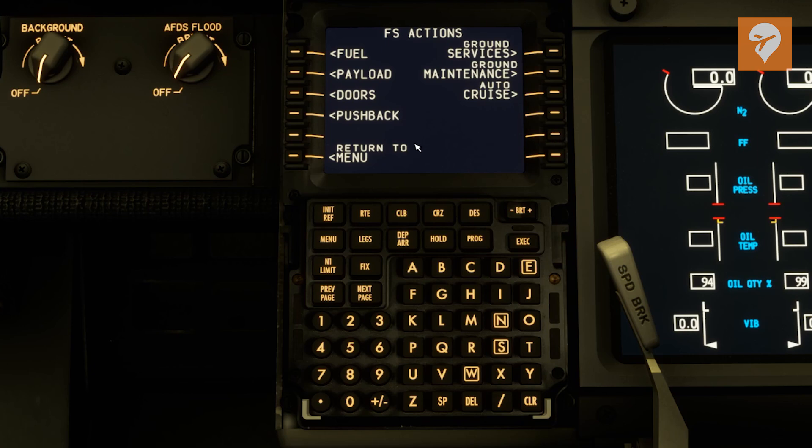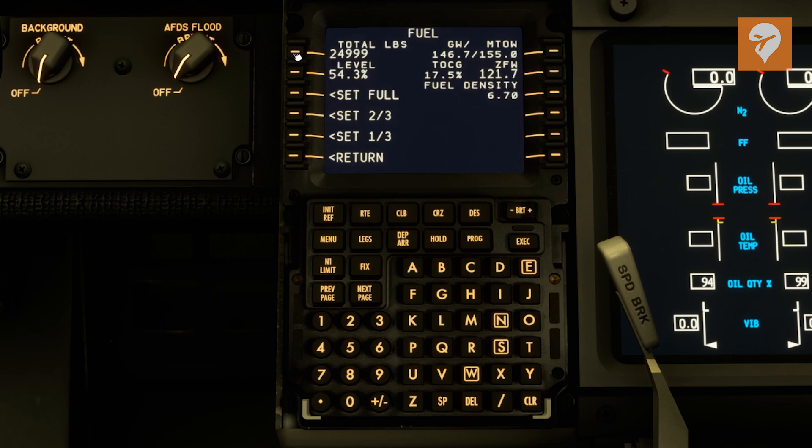This is where you can load the fuel in the aircraft, so let's come up to fuel. We're going to be carrying 16,012 pounds of fuel today, so we'll plug that number in there. You can add any number you want. You can also set the tanks full, two-thirds, one-third, and then this is where you have all your weight information up here based on that data.